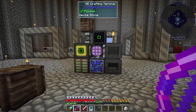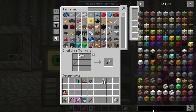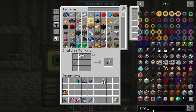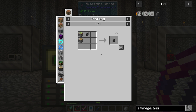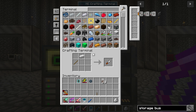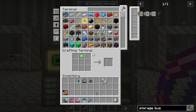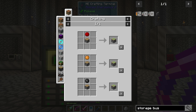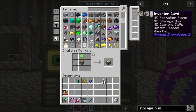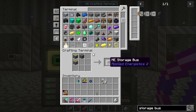What we're going to work on today is a couple of things. First, we're going to need a storage bus - let's grab one of those. We're going to need an interface as well. We've got a storage bus and we're also going to need some Fluix.